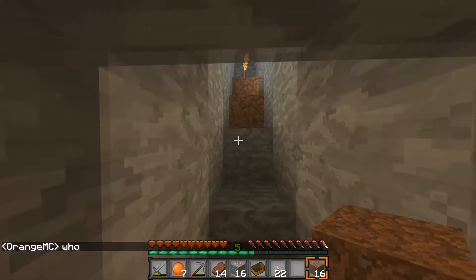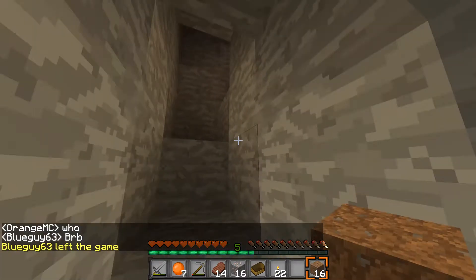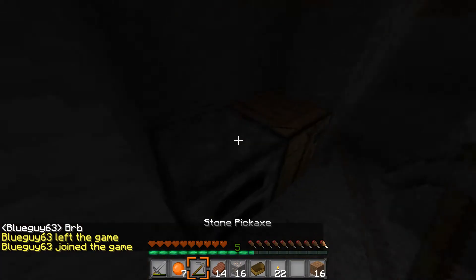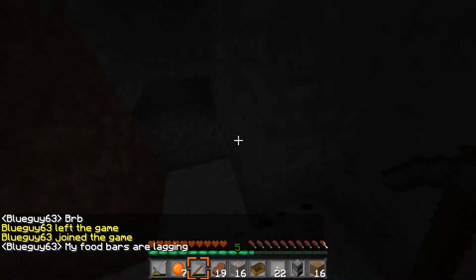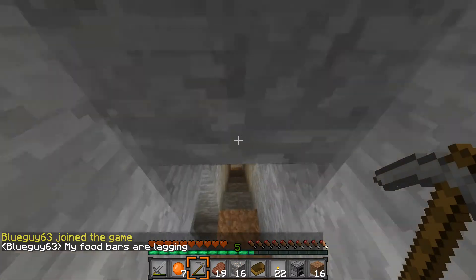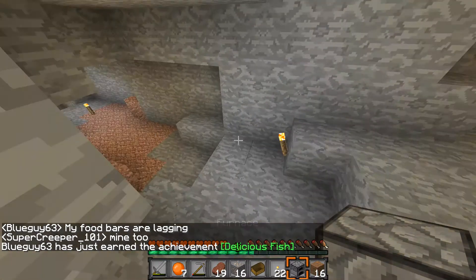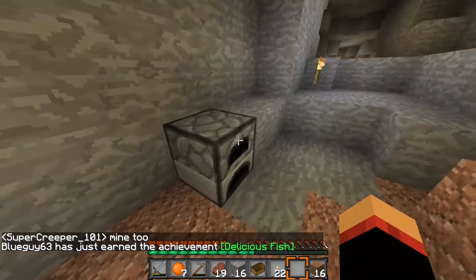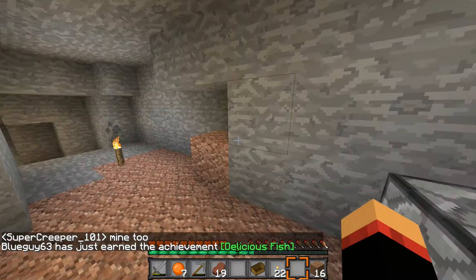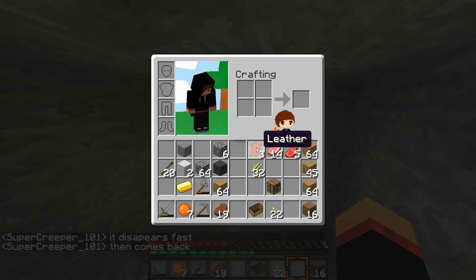We have seven apples — that's really good so far. Where's our furnace? It's up here somewhere. Here's a skeleton — I think it's just on the surface. My food bars are lagging. Okay, sorry guys if you hear any background noise at all. I need to empty my inventory. Lots of sugar cane, lots of leather.